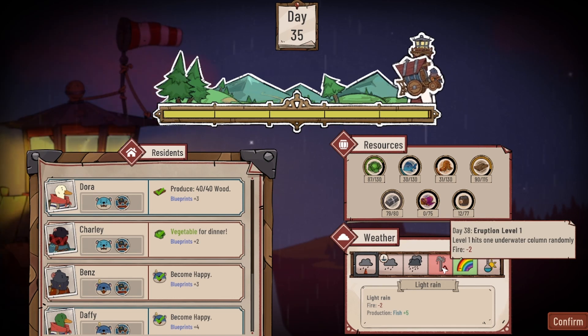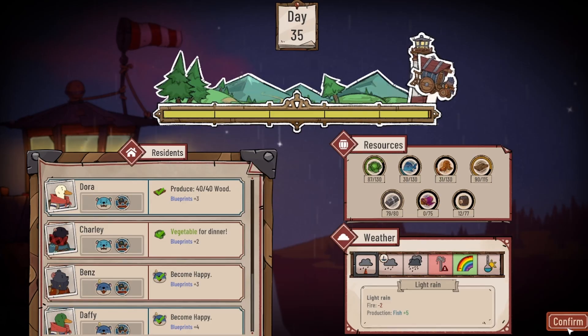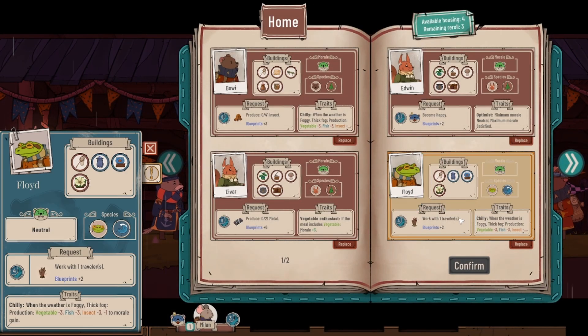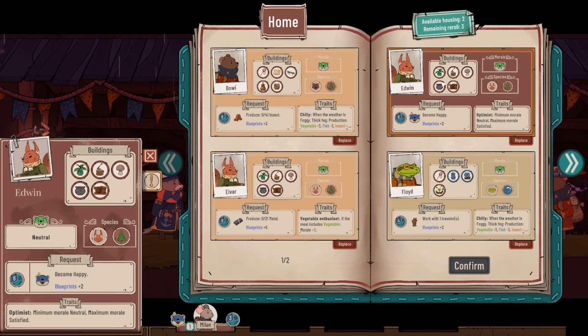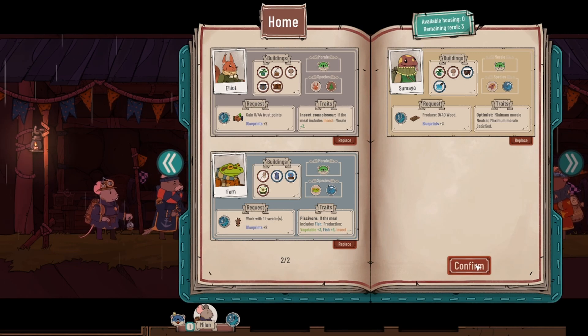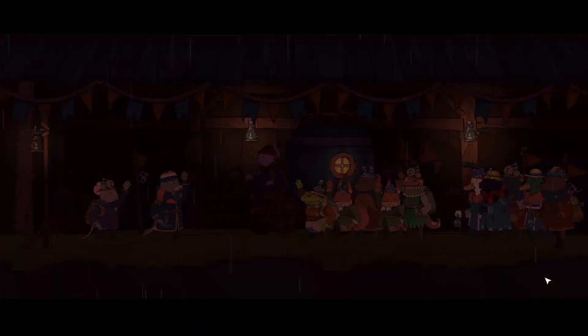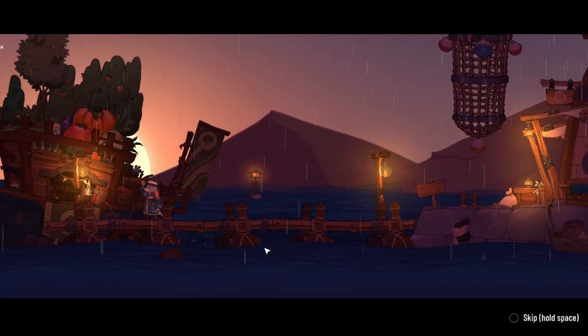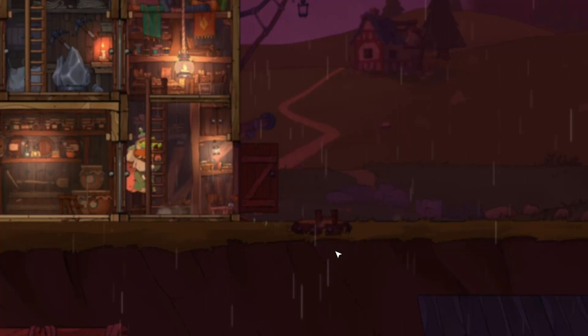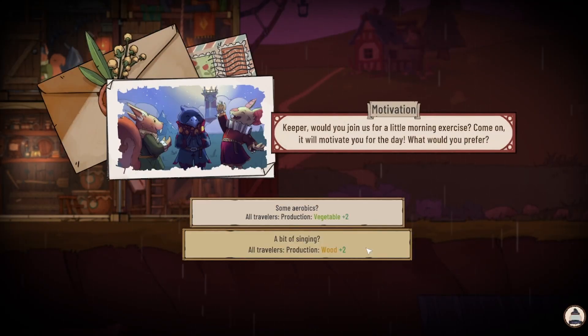Day 38 — eruption level one! A level one hits one underwater column randomly. Oh okay, so we need to have everything below fully reinforced because it just randomly picks which column — it's not based on anything else. That's kind of scary actually. But it's okay, we will work it out. We got a bunch of new people. Our merchant dude is heading off because we bought all of his food — great, love to see it.